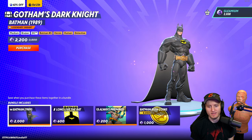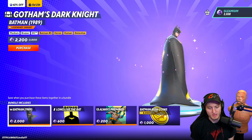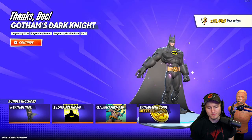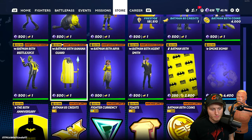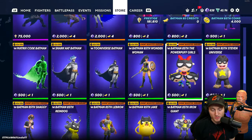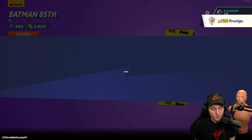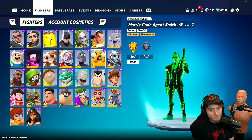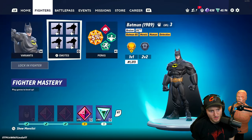Alright crazies, we added the funds — we gotta support 85 years of Batman. This is Batman 1989 — oh man, that's cool, legendary skin as well. We're gonna buy the bundle; it just makes sense. I'm gonna buy one of these tokens and get the Banana Guard because the Banana Guard is gonna be our second main. Let's get this banner as well — I'm definitely gonna get the legendary ring out. You get a boost for the event for using that specific skin.